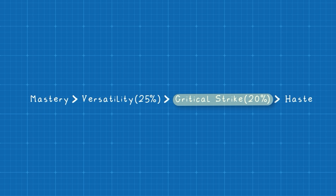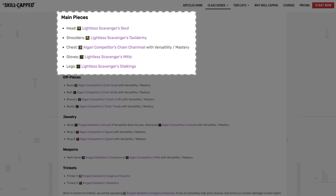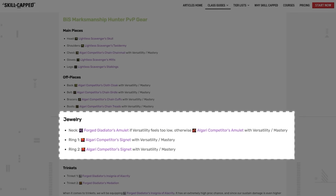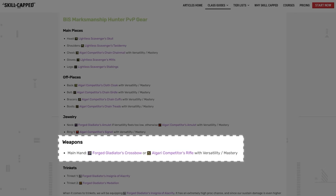Beyond Versatility and Mastery, aim for around 20% Critical Strike while gearing — combined with Penetrating Shots for additional crit damage and Master Marksman making crits apply a bleed, crit remains integral. Haste is your last priority; we have enough cast reductions to Aimed Shot from talents to make it not worth focusing on. Collect your PvP-scaled Force Set with the exception of the chest, which should be Algari-crafted with Versatility and Mastery. Every off-piece and jewelry should also be crafted with Versatility and Mastery. For trinkets, use the Insignia and Medallion.